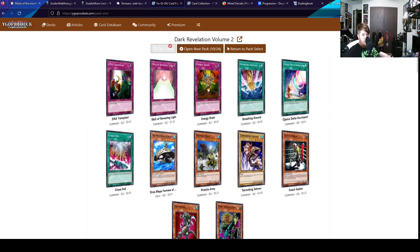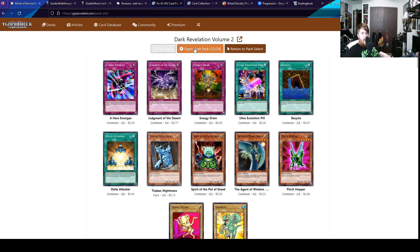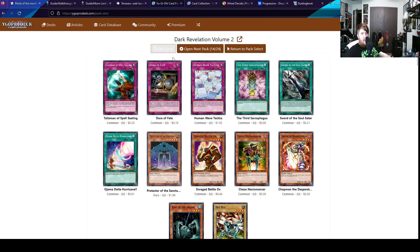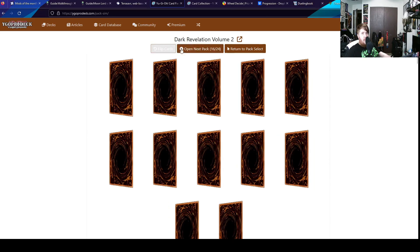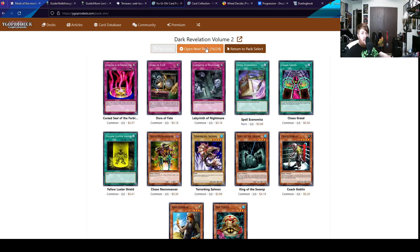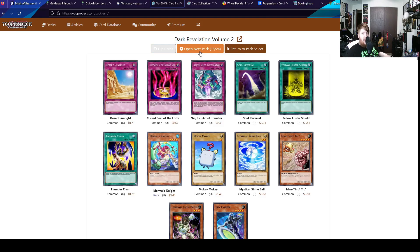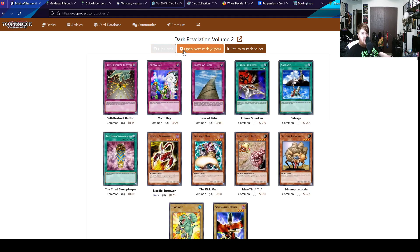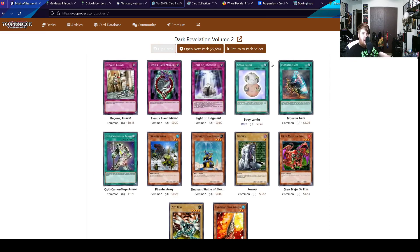A Berserk Gorilla is a pretty cool pickup. Wall of Revealing Light is still not bad. Smashing Ground. I would like a Chaos Sorc or something. King of the Swamp's not bad for later — it can be useful in some things. That is another Wall of Revealing Light, another King of the Swamp — at least not bad. Another Manju. Pretty alright opening — we got CED, so I can't complain. Would really love a third Chaos Sorc though. But even if we don't get the third Chaos Sorc, getting CED makes up for it.